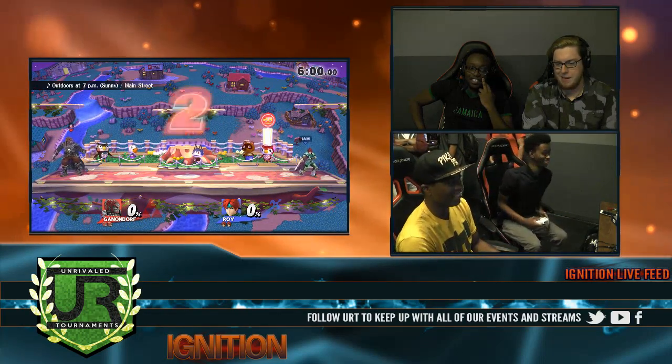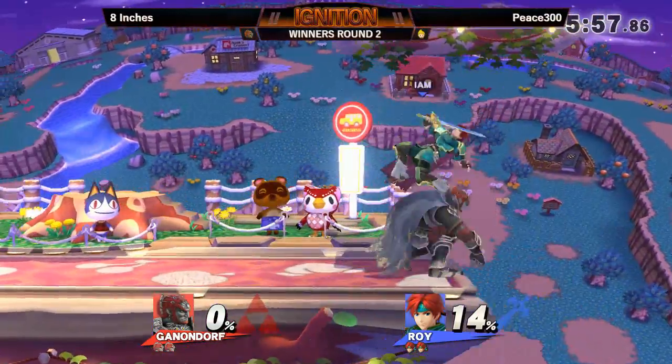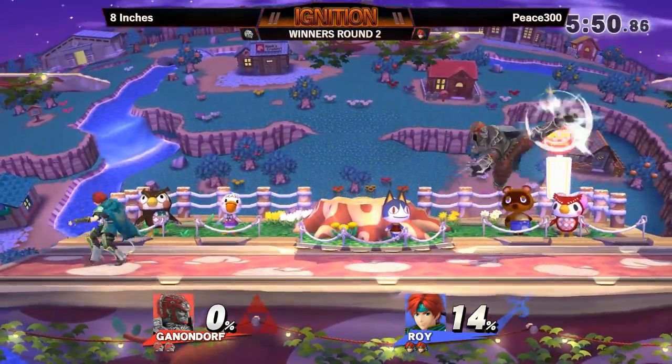Normally P300 is a Lucas main, but he's pulling out Roy. And yeah, this is actually kind of — is this a button check? Yeah, this looks like a button check.